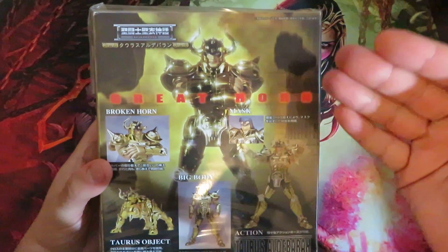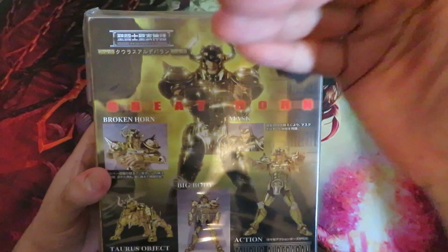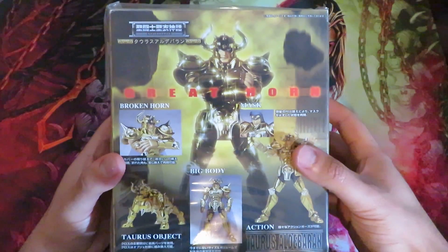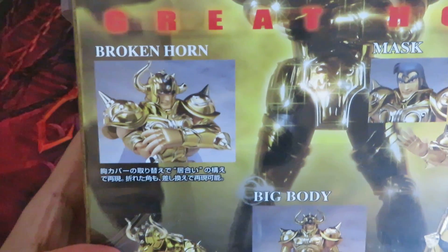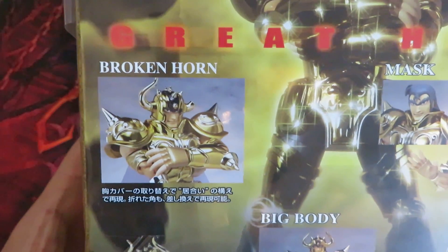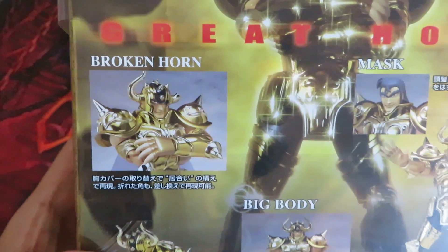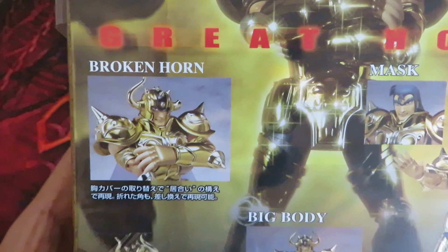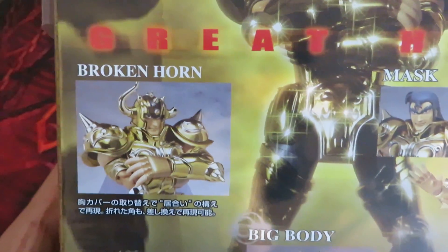Once you assemble the figure, you have Taurus Aldebaran in his position with the Great Horn. This is his most powerful punch. We have also, as you can see, the broken horn. The broken horn is a result of Seiya fighting Aldebaran in the second temple of the sanctuary saga, where Seiya manages to awaken his seventh sense and he manages to break one of Taurus Aldebaran's horns.